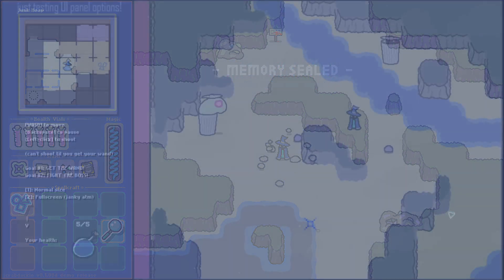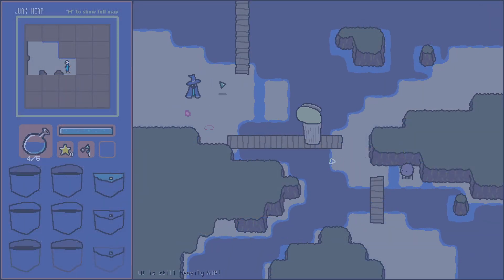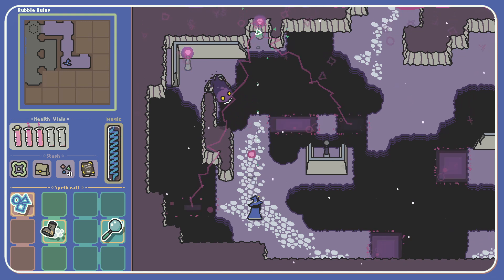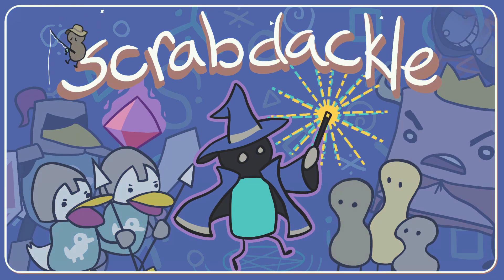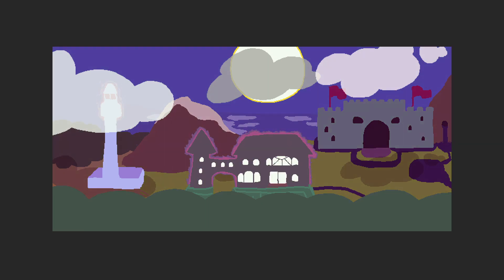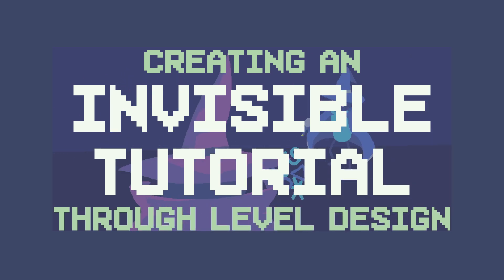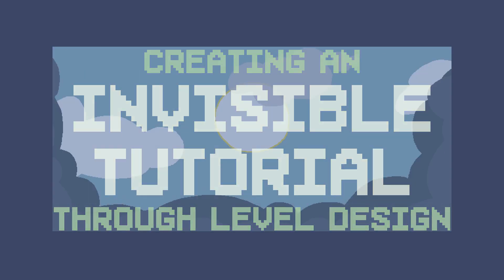Of course, your level design isn't going to nail it on the first try. This map still has some overdue improvements and has gone through a lot of iterations already, but by having every level decision stem from my initial design goals, I'm confident that new players will get that same sense of exploration and agency no matter which way they go. Thanks for watching! Scrabdackle is on Kickstarter right now until April 14th and is currently 140% funded. If you're interested in trying the demo and taking a look at the level design for yourself, the links are below in the description.